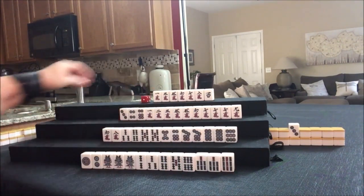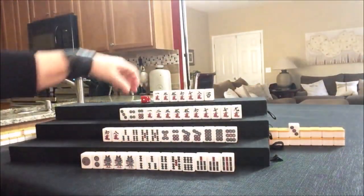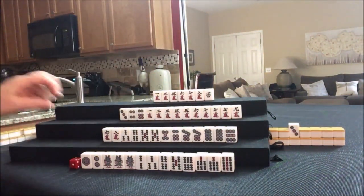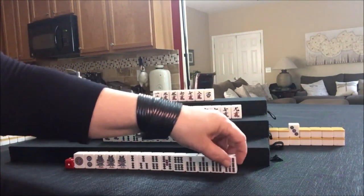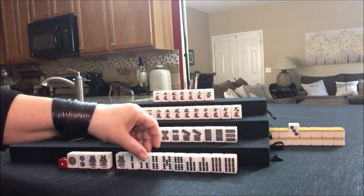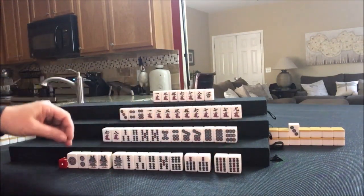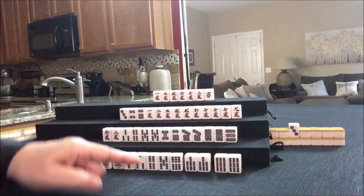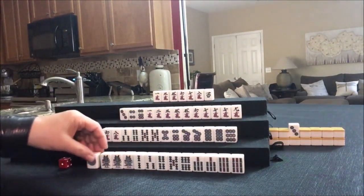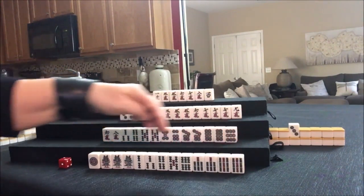One bam was discarded — we're going to draw. South — that's out, good safe discard. Nine bam — look at that. Pair, Chi, Chi, potential Pones. I'm going to get rid of the two dot. We'll go for Chinitsu — all one suit — and now we can claim discards. We could Pone these two. Let's draw.